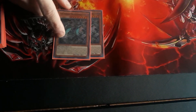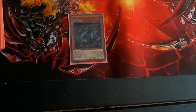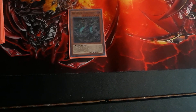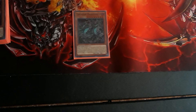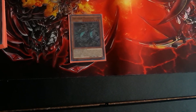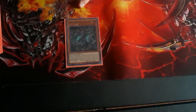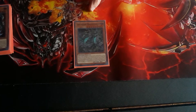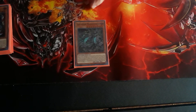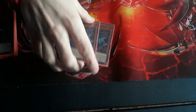Thunder Dragon, Dragon Duo — you need a banished light and dark for him. Once per turn, if a monster effect is activated in the hand, he gains 300 attack until the end of the turn. When he destroys an opponent's monster by battle, you can banish one card from your grave and add a Thunder Dragon from deck to hand. Once per turn during your opponent's end phase, you can target one of your banished cards and place it on top or bottom of your deck. Pretty much he recycles your Thunder Dragon cards.